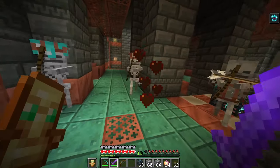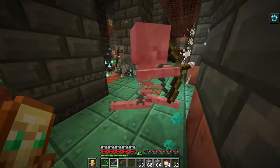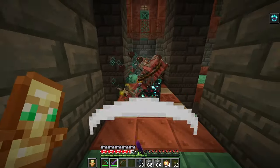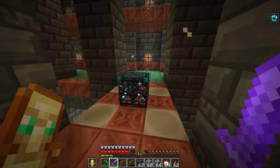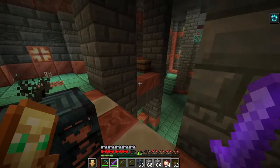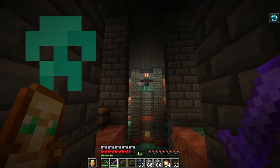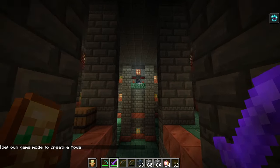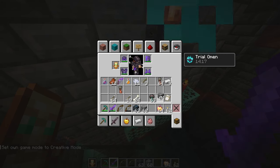You'll also notice that the skeletons we're fighting have armor they spawned with — it's actually trimmed armor, which is really cool to see in vanilla. Once we kill all of these skeletons, we are of course going to get a reward the same way. This time we got a potion, but sometimes we can get an ominous trial key, which can be used to open those ominous vaults. I'll go to creative mode and fly over there to give it one more open.